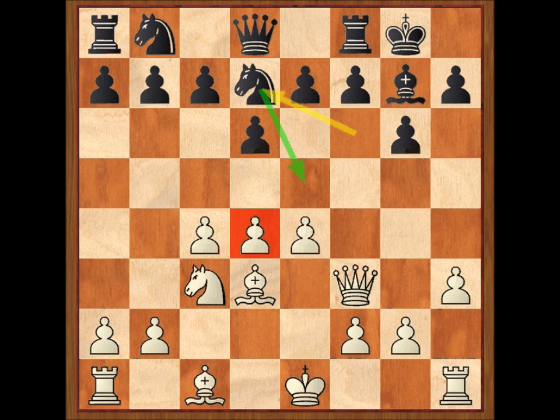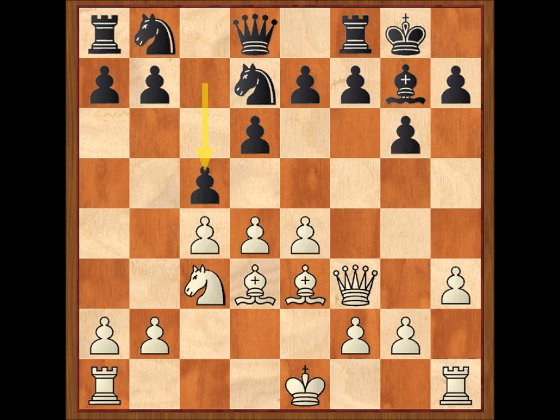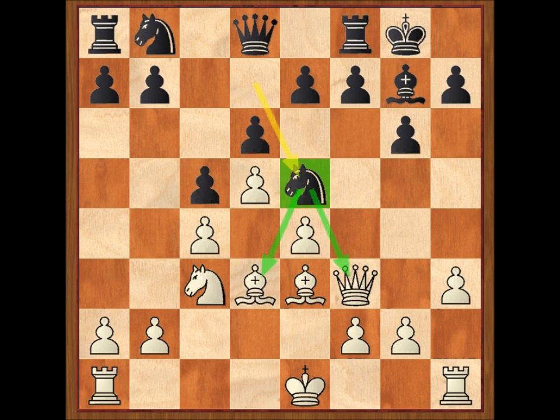Además, cuando ese peón avance quedará disponible la casilla E5. Alfil E3, C5, D5. El blanco obtiene más espacio pero ahora el negro puede jugar caballo E5, tocando a la dama blanca y al alfil en D3. Las negras han igualado completamente. Réti puede estar muy satisfecho de cómo se ha desarrollado la apertura.